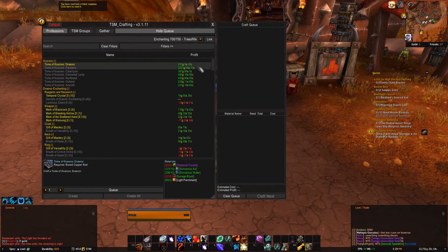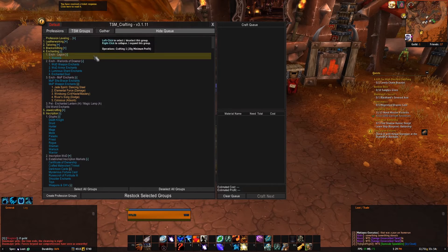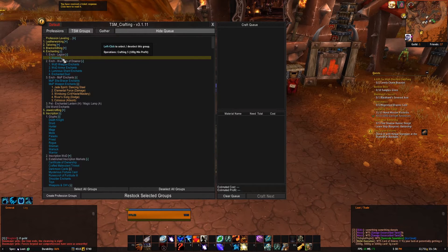As you can see on my particular server, each illusion is profitable from anywhere from 200 gold to 2,000 gold. Over here in my TSM groups tab, I already have a crafting queue for my illusions set up.